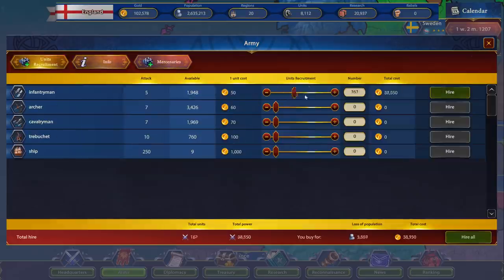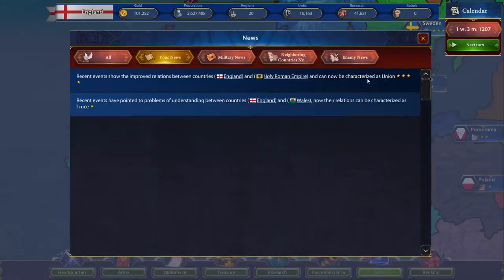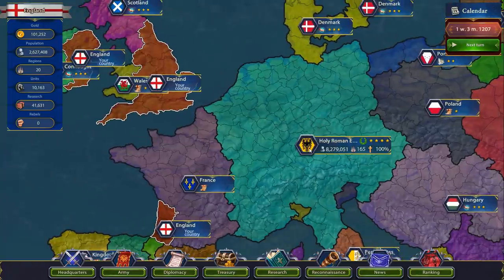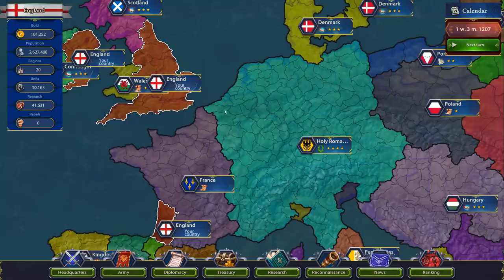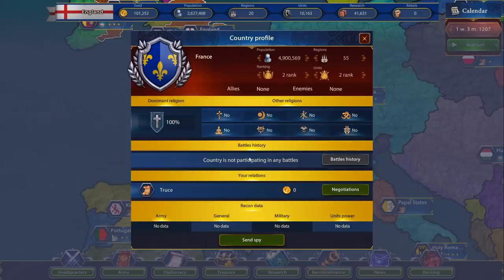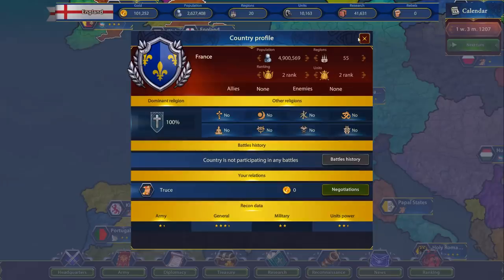We're going to take from the population this time and fill up with infantry — a hundred thousand bucks. We got four thousand infantry now. Next turn. We now have a union with the Holy Roman Empire and we're now at a truce with Wales. Basically having a union means we get a lot of money out of them — they love us, we get a lot of money. It just sort of slowly works its way in there.